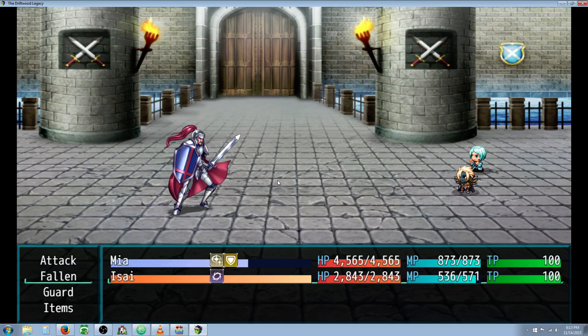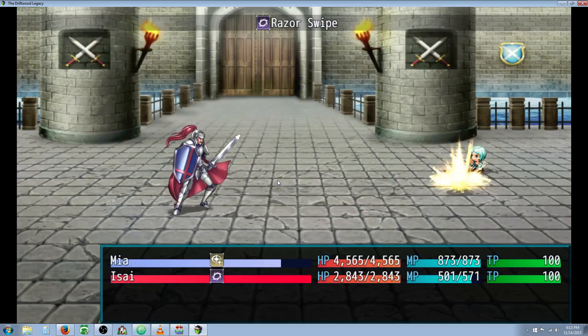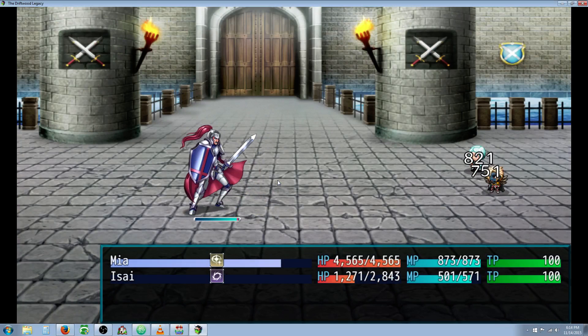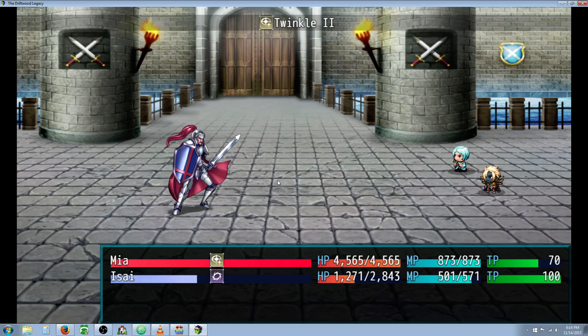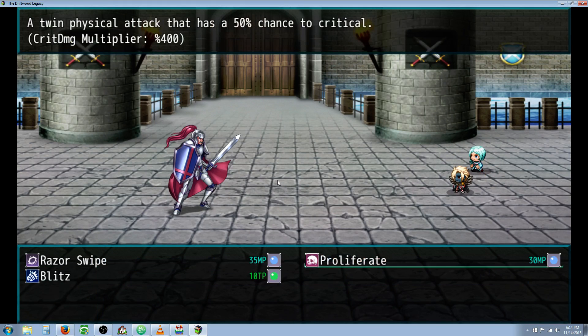It's a physical attack, so it can miss. We saw a little damage there. You can see how much damage he takes — he's a glass cannon. At level 60, he's only got 2,800 HP. He does massive damage, but he also dies really, really quickly.